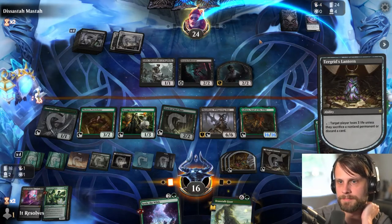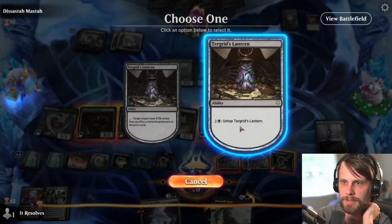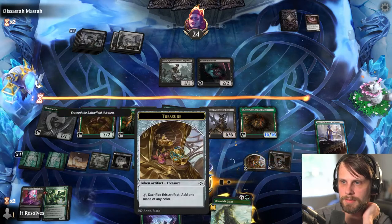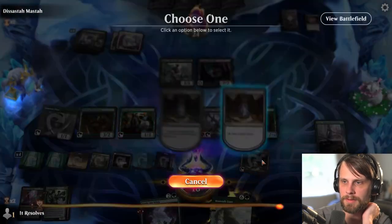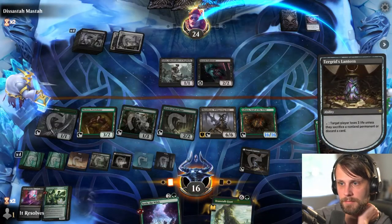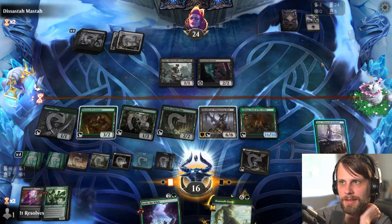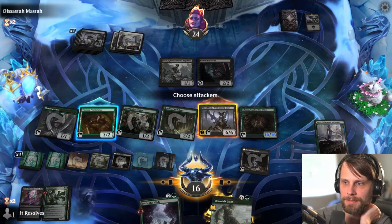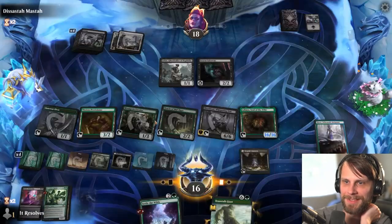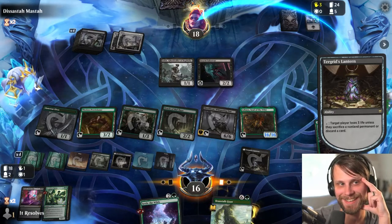Let's go ahead and lantern them again — now we have multiple outlets to actually get rid of stuff here, so this is pretty awesome. Let's actually go here — let's hit them with it again. We can actually hit them more because we have Kiora. Let's move to attacks — they can't block Shielded Estate, so this is a freebie here. Let's go ahead and untap the lantern — let's do this again. I love this deck — this is really fun.